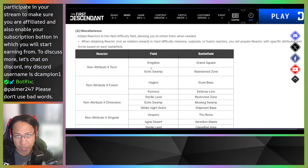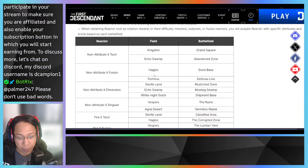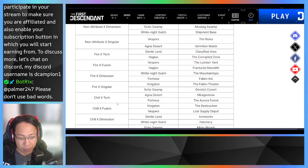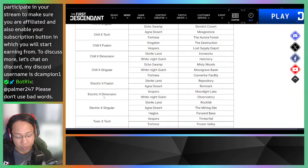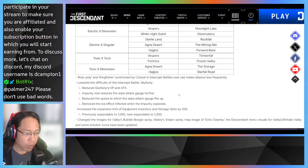So instead of waiting for a certain week's rotation for a particular reactor, it looks like specific areas guarantee certain reactor types. For toxic tech reactors, Freyna grinders should head to Vesper's Fortress, Timber Fall, and Frozen Valley — guaranteed toxic tech reactor drops. This is a big quality-of-life change for those who've been waiting on rotation weeks.